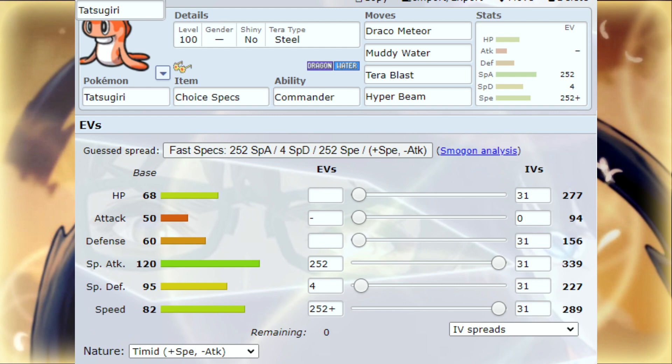Tatsugiri will not be on the field — only Dandozo will be on the field. Let's talk about Tatsugiri first before we talk about Dandozo, because Dandozo will be the last person on the field. He'll be your anchor once you throw out Tatsugiri, and then Tatsugiri jumps into Dandozo's mouth.